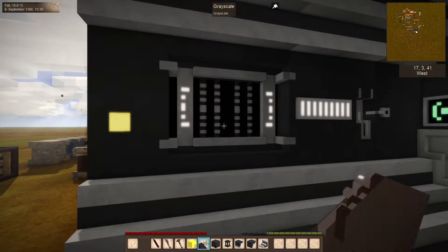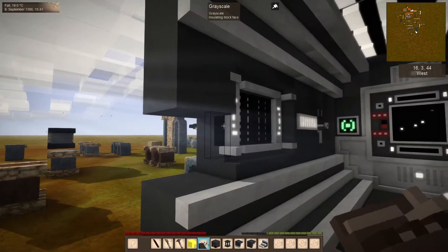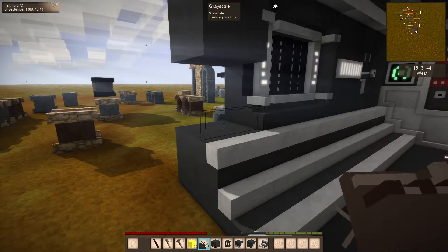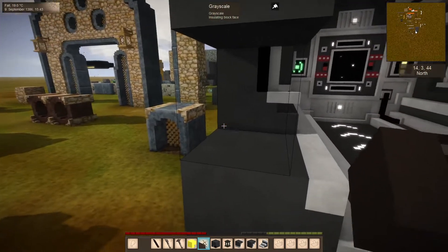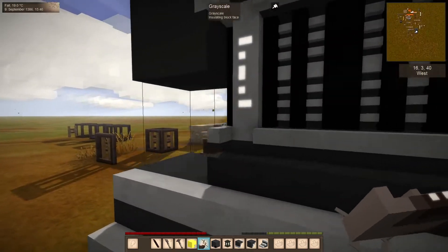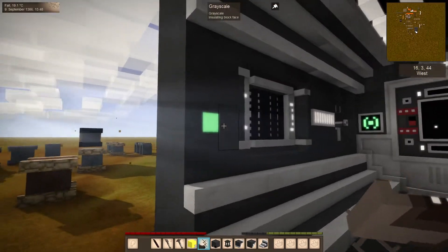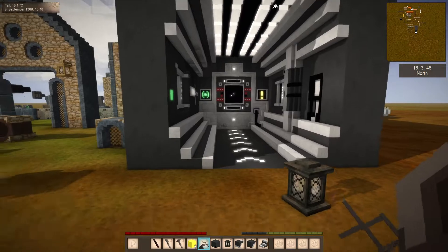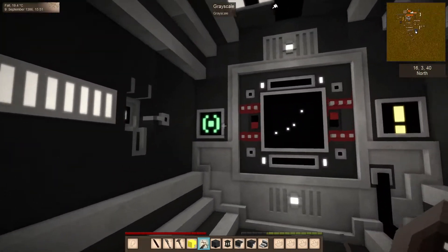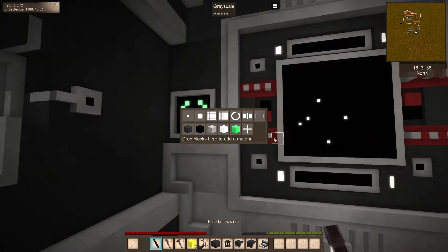What gets really screwy is if I then take this block and try to paste it — it screws up the block because now this doesn't have as many materials as the actual chisel block thinks there are going to be. So I've got to figure out how it'll handle that. But for now it's a very handy tool to prep your blocks, especially because it takes a while to go with the chisel and add all these materials to a new block.